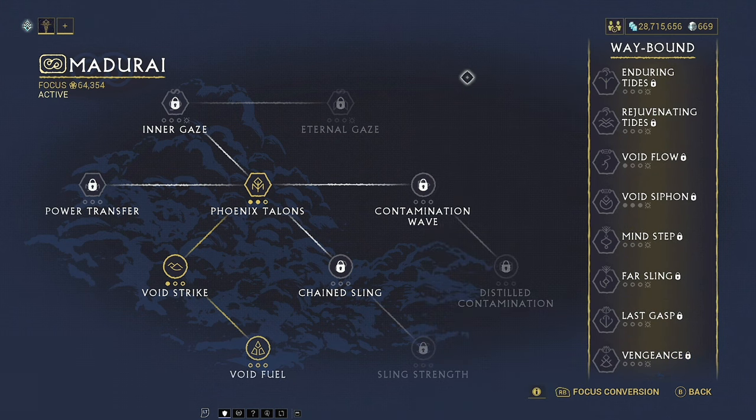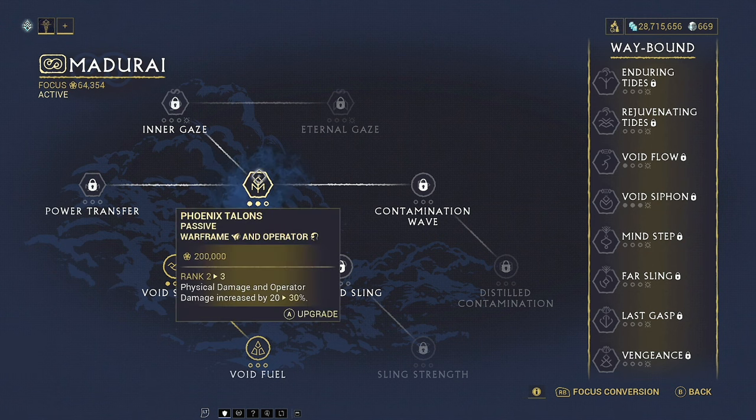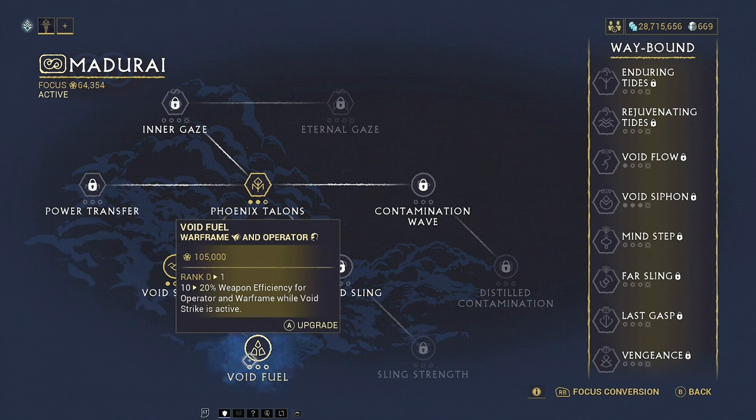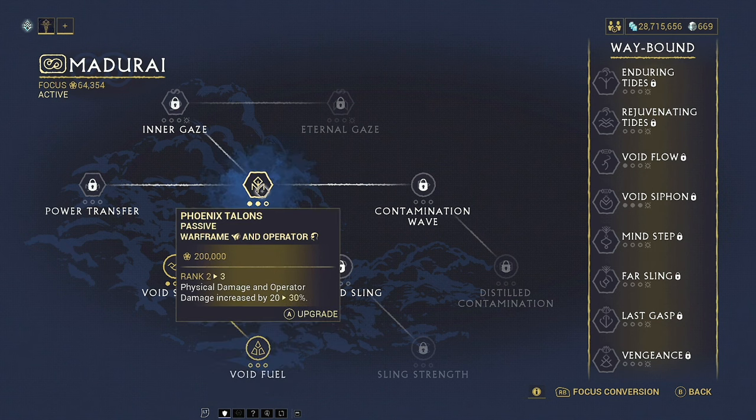So you will need to have been hunting Eidolons to complete one of these trees. The reason these waybound nodes are important is because that's how we get the other passives activated from each of the trees visible on the right-hand side. To get the most out of this, you want to try to get all of the different passives unlocked. Most importantly for Madurai are the Phoenix Talons and the Void Strike ability.